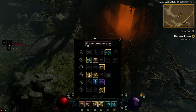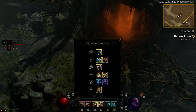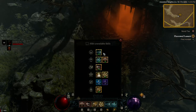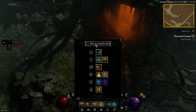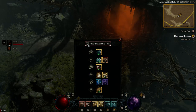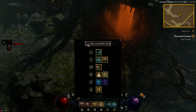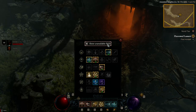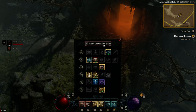If you click on it without knowing what the option does, and it's deselected — so you deselect it — it now says 'hide unavailable skills.' I don't see any unavailable skills. However, it could say 'unavailable skills hidden,' or in this state it could say 'show hidden' or 'show unavailable skills,' and then when you select it, it would say 'hide unavailable skills.'